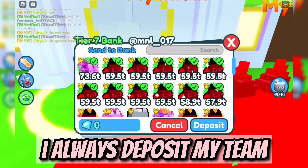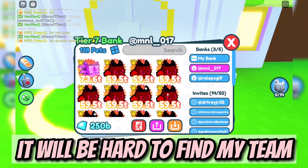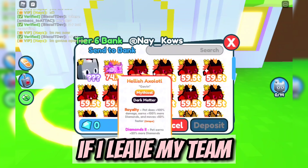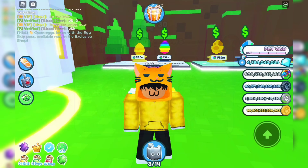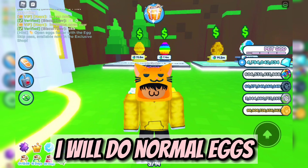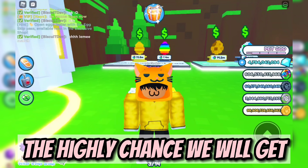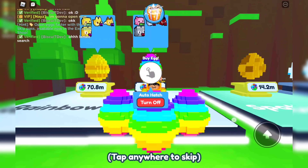I always deposit my team since I will get a lot of Rainbow Pixel Demon — it will be hard to find my team if I leave them in my inventory. My inventory is now cleared. Let's hatch some eggs. I will do normal eggs since the more eggs we open, the higher the chance we will get one huge.